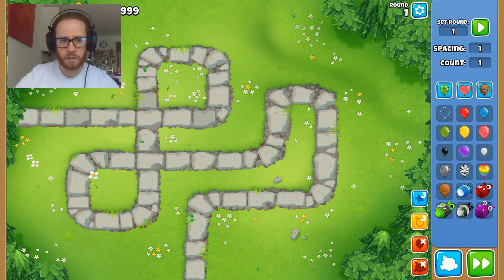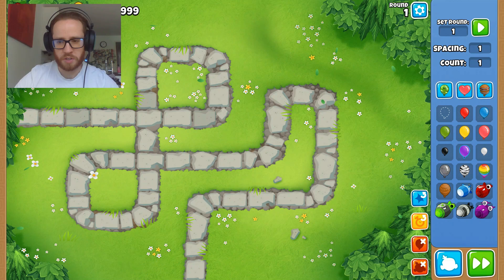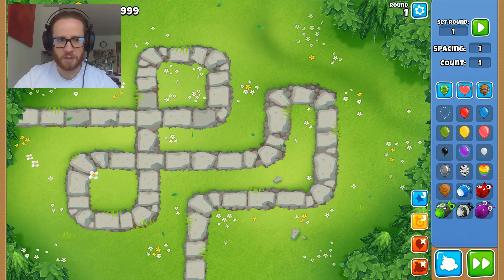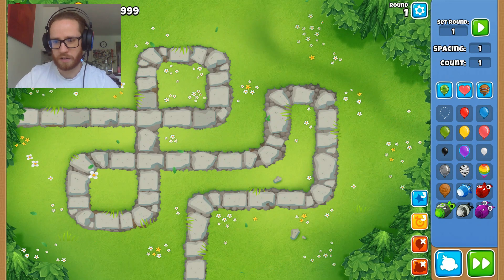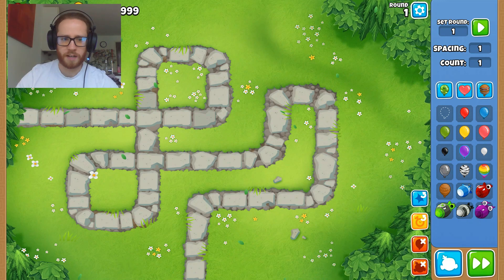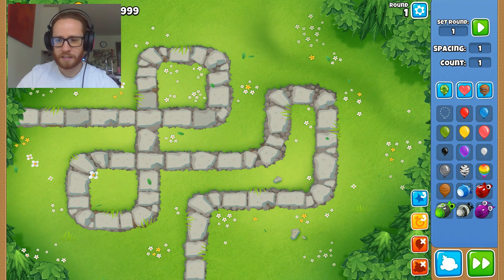Here we are in sandbox mode, where we have control over all the different balloons. We have standard balloons — one single red, one dart is one pop. Blue balloons are basically two, then three, four, five and so on. Blacks can't be destroyed by explosions. Purples can't be destroyed by energy, lasers, super monkey sun god vision. Whites can't be frozen and are tricky to slow down. Leads need to be exploded.